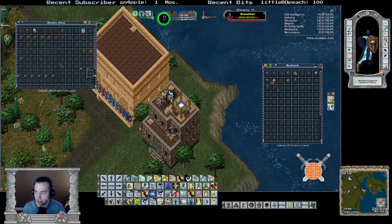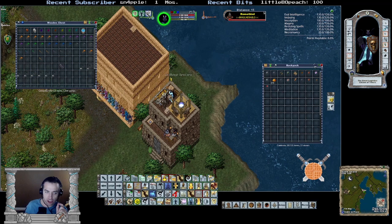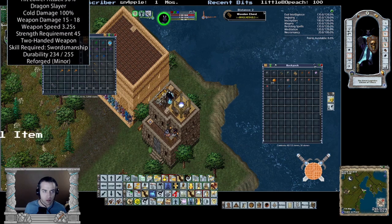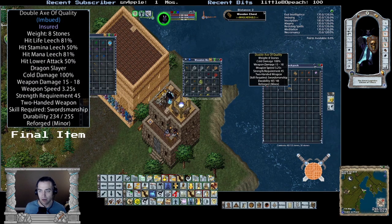So I think the first thing I'm worried about is that dragon thing in the belfry. I believe I need a cold damage dragon slayer double axe. So I think we're gonna start by creating the belfry weapon, and I think this weapon is usable for one of the champion spawns as well — so that's good. Let's start off by powder fortifying this thing, you know how important that is.